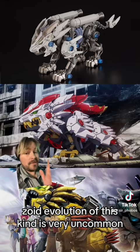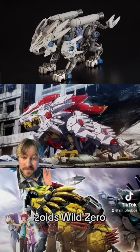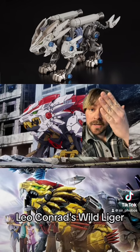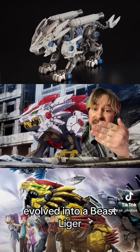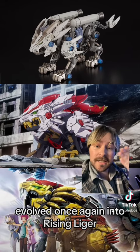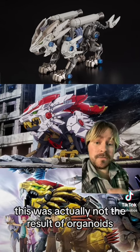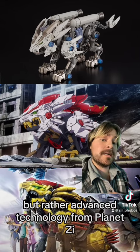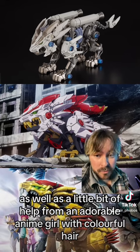Zoid evolution of this kind is very uncommon, but it did also happen in the sixth Zoids anime, Zoids Wild Zero. In this case, Leo Conrad's Wild Liger, later nicknamed the Proto-Beast Liger, evolved into a Beast Liger, and then later in the series evolved once again into Rising Liger. But in this case, this was actually not the result of organoids, but rather advanced technology from Planet Z, as well as a little bit of help from an adorable anime girl with colorful hair.